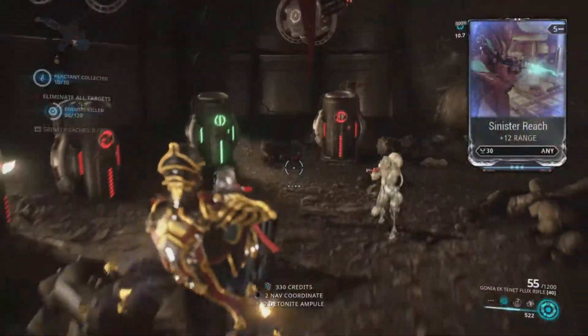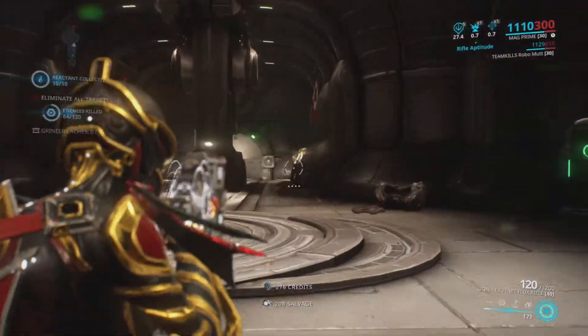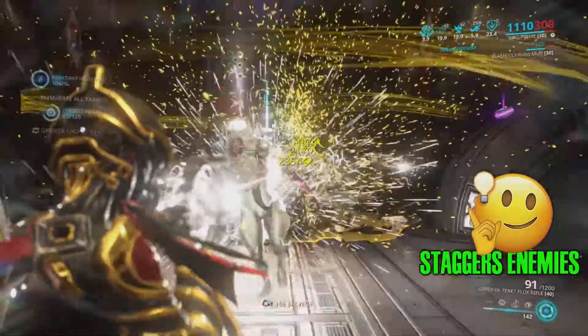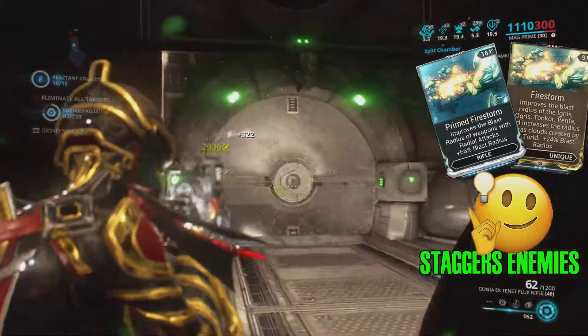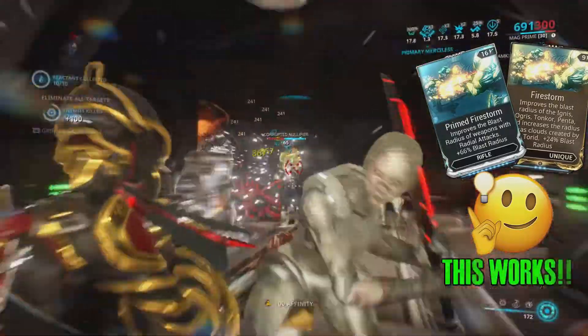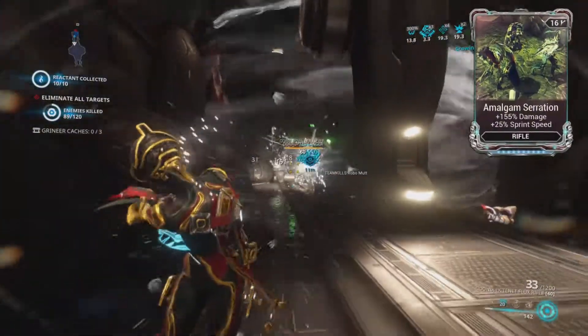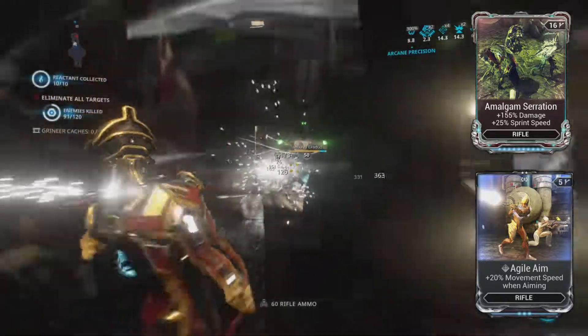Sinister Reach is available, but it's not going to work. I don't actually know why it's like this. But I do know that the explosion radius staggers enemies. So primed or normal Firestorm makes the blast bigger and makes the stagger bigger — I know those work. And I added Amalgam Serration and Agile Aim just to boost my movement speed when I'm sprinting or aiming.